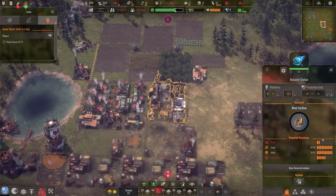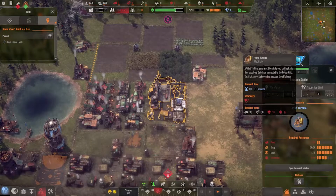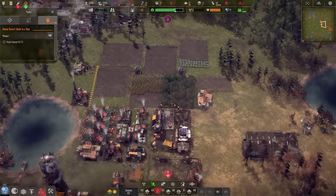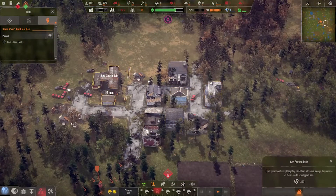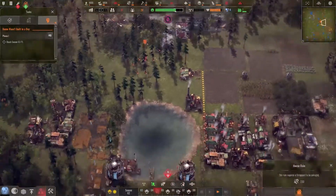The research station was researching wind turbines, which is great — a bit of electricity will help with productivity. No points of interest right now, which is okay.